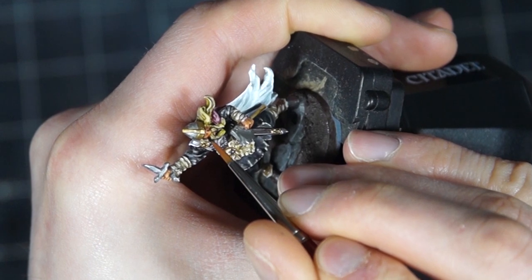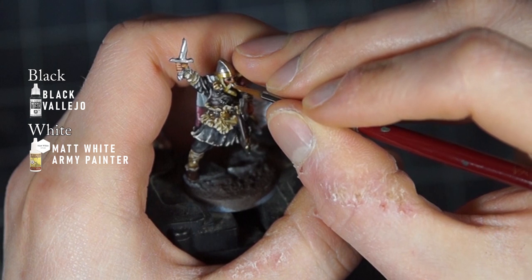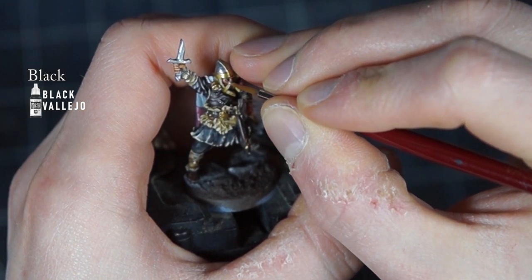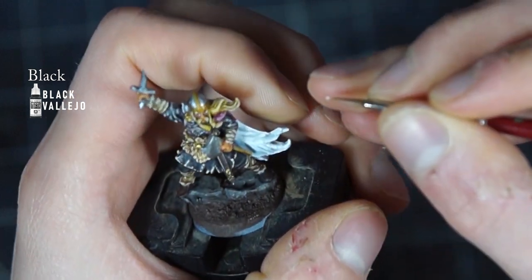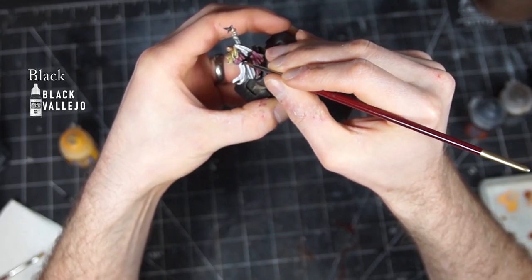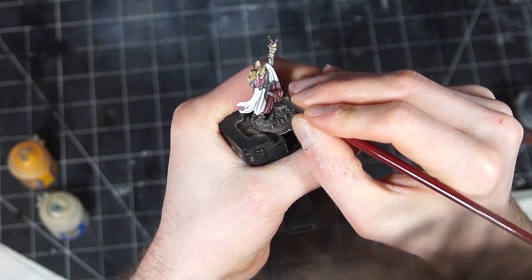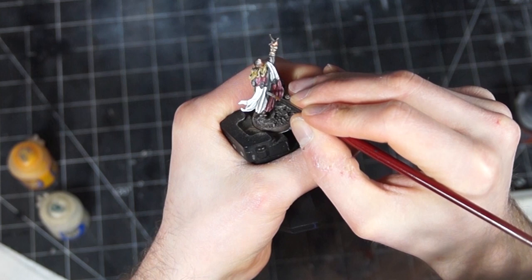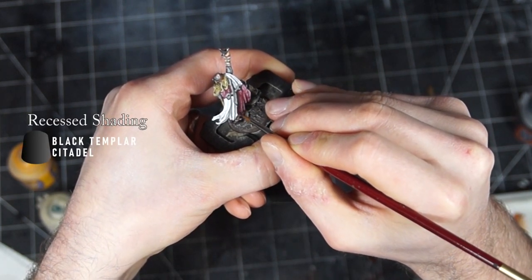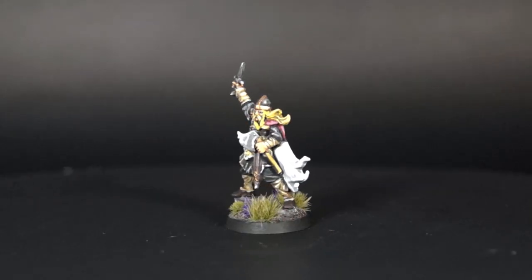Then, once we'd painted the eyes by applying black into the recesses and adding two dots of white to each — which is the correct way to paint eyes, by the way — we went back to the cape, as it wouldn't be a flag without the shards. So I roughly sketched out the general shape of Narsil with black, before once again mixing more off-white into the black in order to highlight it up. Then I added a little bit of black all the way around to make it pop, while doing the same with some select recess shading around the rest of the model. And with that, our wild king is done.